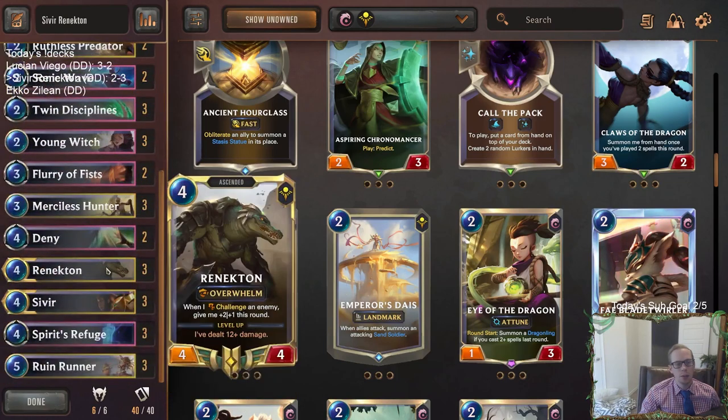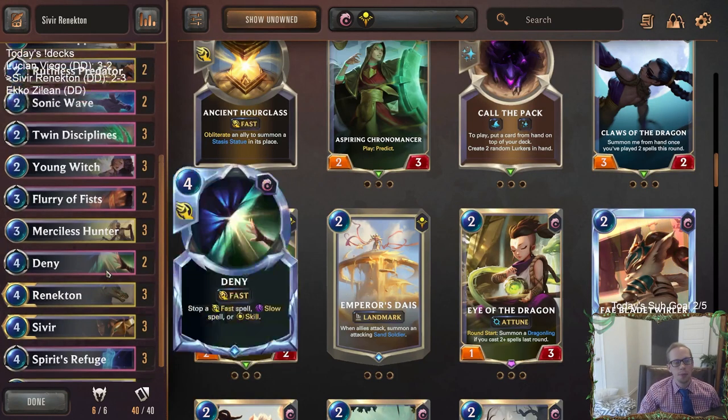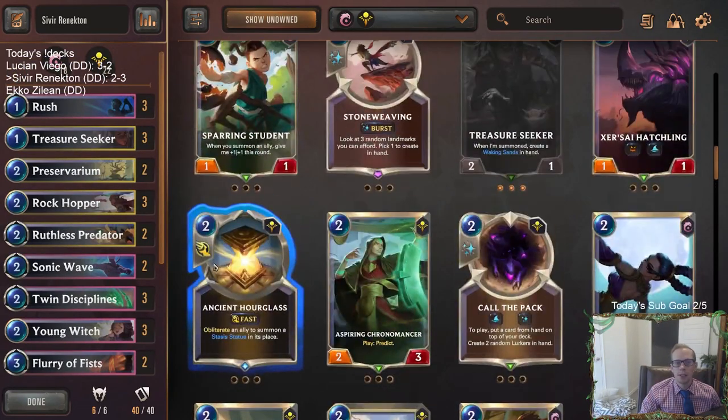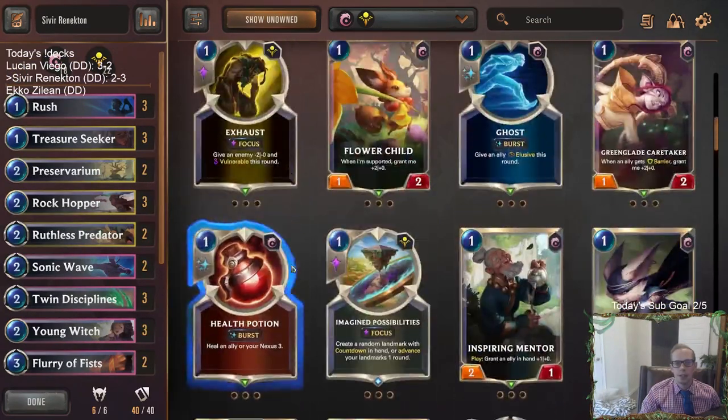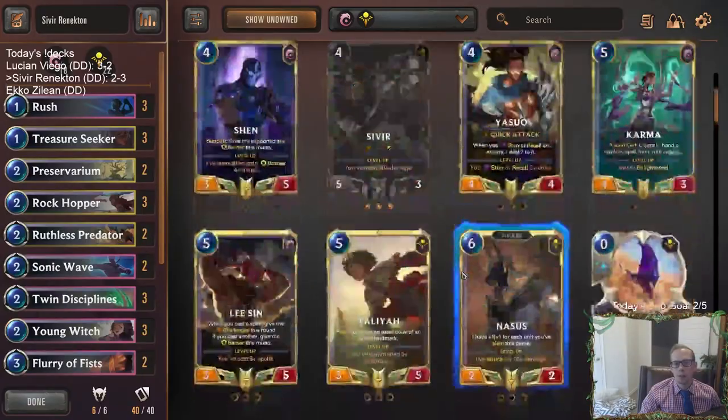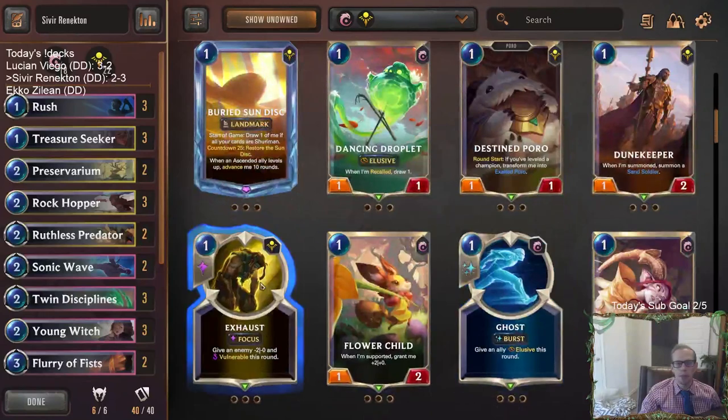If we were behind at all — which we were because we had to wait until round four for our champions — we couldn't block. That was a big downfall of the deck. Quicksand, Ancient Hourglass, using Exhaust instead of Ruthless Predator — I'd have rather had Exhaust at one mana cheaper, with minus two minus zero to help things survive.